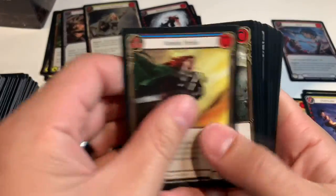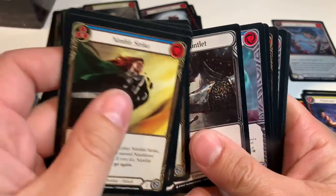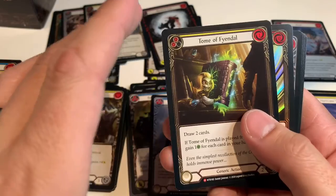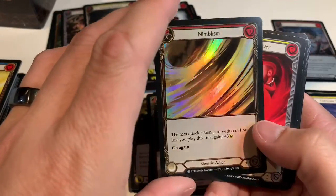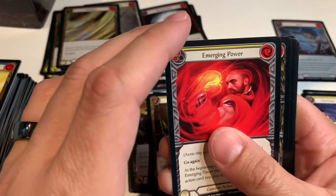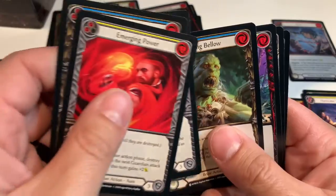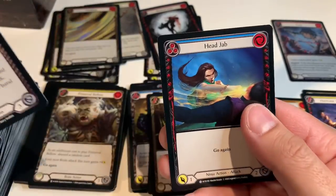Nimble Strike, Pummel, Unmovable, Wounded Bull, Iron Rot Gauntlet, Blessing of Deliverance, Tome of Feindal. Foil Nimblism — I have another foil one, I wonder if it's the other cost version. Emerging Power, Primeval Bellow, Crush Confidence, Awakening Below, Leg Tap, Stroke of Foresight, Head Jab.